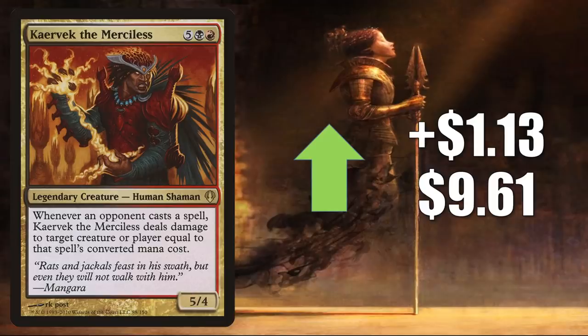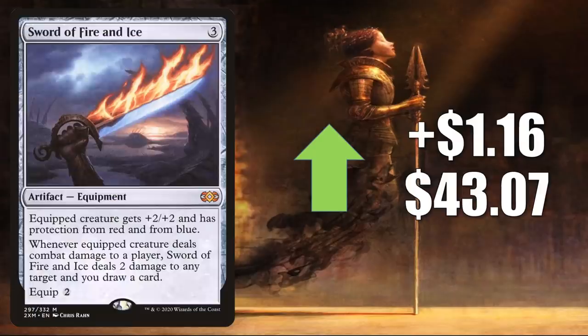Kaervac the Merciless, the copy from Archenemy, goes up $1.30 to $9.61. You'll find it in Bael-Smasher the Fierce builds in Commander with various partner commanders, and it also sees play in some Zurelock of Scorched Thrash builds. Sword of Fire and Ice, the Double Masters copy, goes up $1.60 to $43.07. It has seen increased Commander play in Akiri Fearless Voyager, Wyleth Soul of Steel, and Ardent Intrepid Archaeologist along with Rograk Son of Rogah, plus other new builds. In Modern you'll find it in Death and Taxes and Bant Stoneblade. In Legacy it's in Death and Taxes and more. And of course this could be getting a push from those Kaldheim previews that care about equipment.